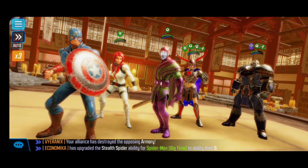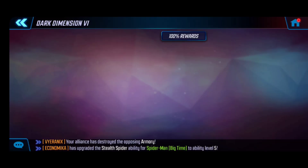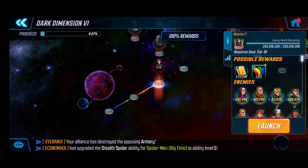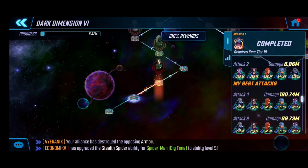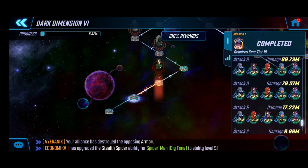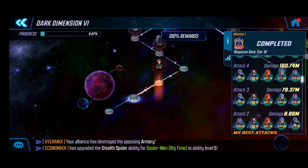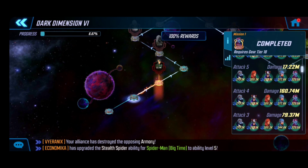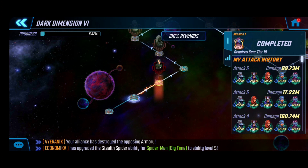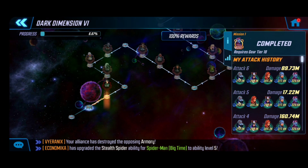There you have it — node one completed! I did multiple attempts and used some built-up energy and a few cores because I was so excited and wanted to showcase and wrap this up. Six total attacks: majority of progression made in the third attack with the 79 million, then attack four got me into the second-to-last wave, attack five killed Kang, and attack six cleaned things up with energy in reserve. Super exciting — I'll keep you guys updated. Good luck in your Dark Dimension 6 preparation and I'll catch you in the next one.